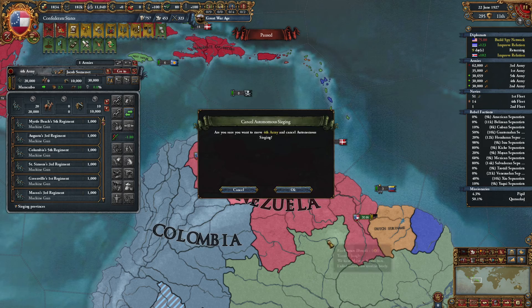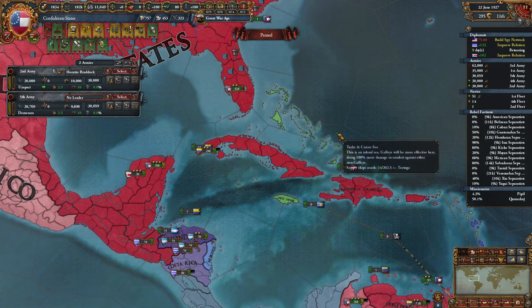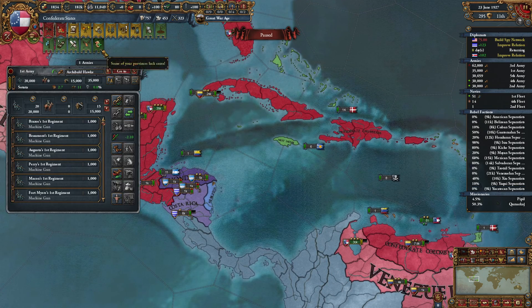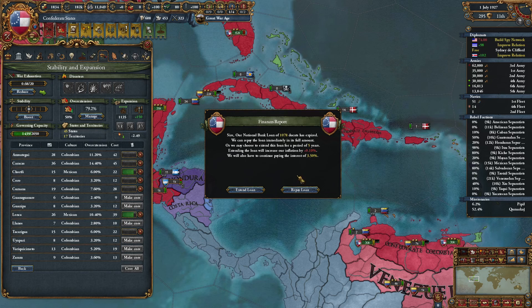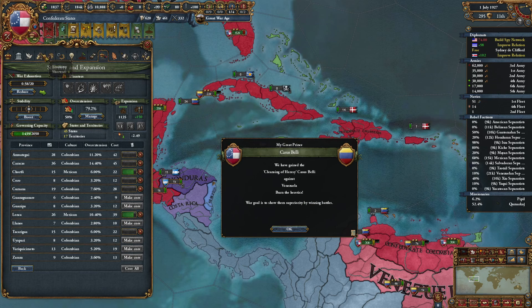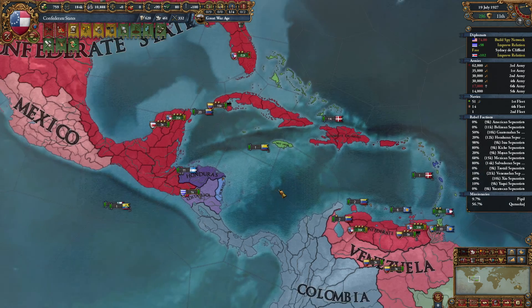Alright, so this stack is going to stay. You two go ahead and get ferry-crossed over there. You're over here — fantastic. Core everything. And defund the army a little bit more: 20 ducats a month, not too bad.